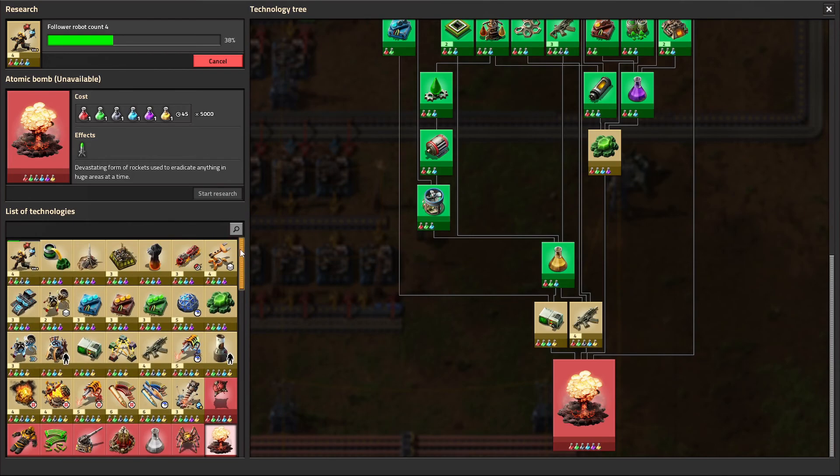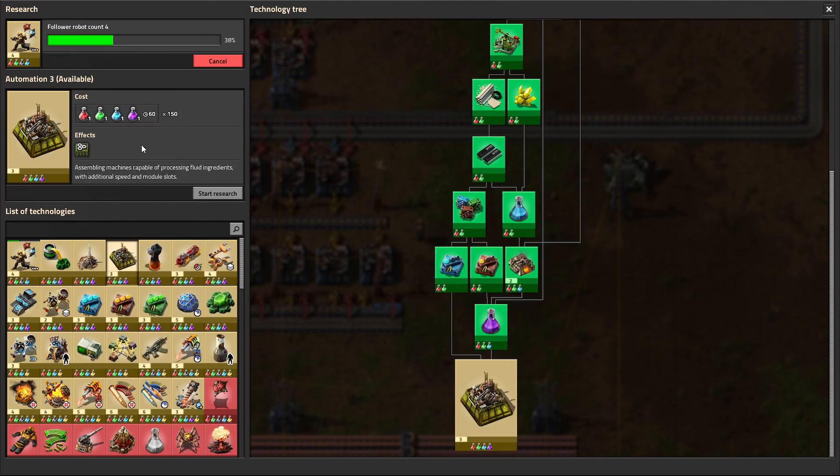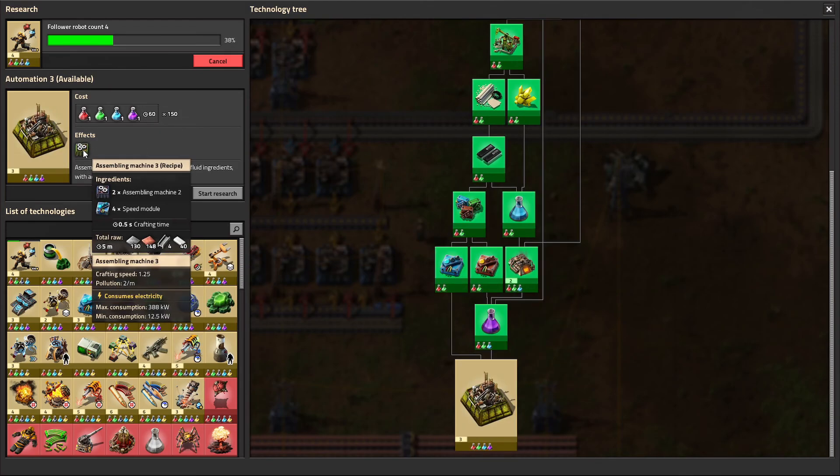The items I'm really going to be focusing on and prioritizing are, as usual, the more practical ones to improve the operations of our factory. We'll start with a nice long research: the third tier of mining productivity, improving our resource efficiency and keeping our pollution down. Then we have automation three, which is a huge upgrade. First of all, we get twice as many module slots — four instead of the usual two. Then we've got 1.25 crafting speed compared to the 0.75 we currently have, so that's a two-thirds jump.